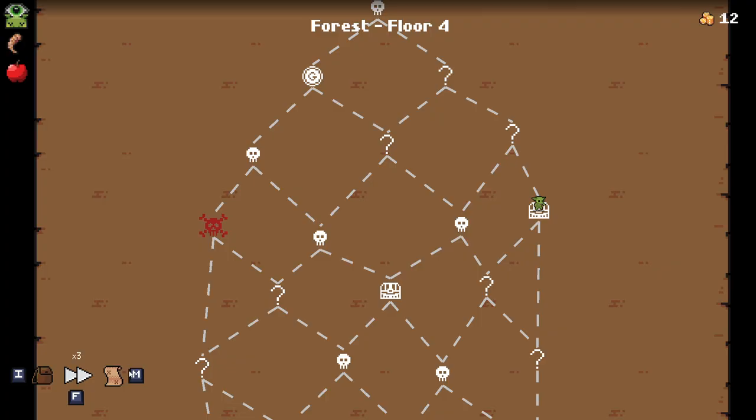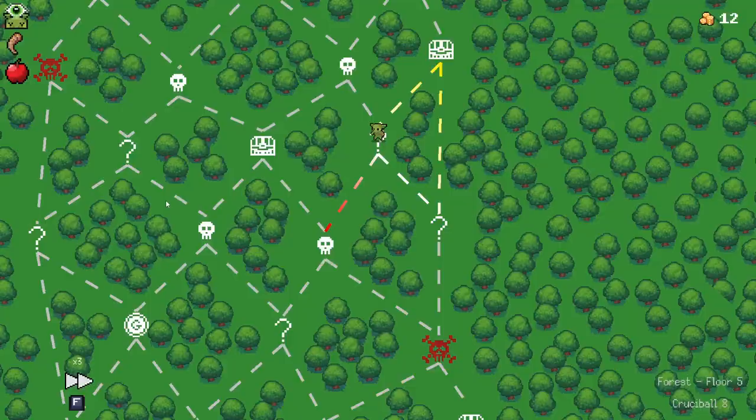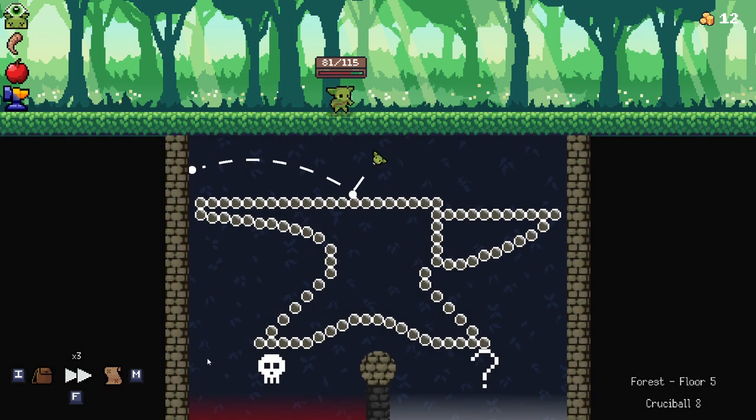I'm gonna go with the extra HP here. I'm gonna keep on with the question marks, to be honest, because I'm kind of liking those right now. Use the forge, use the satchel to scoop the forge — a special relic — or upgrade around. Let's go for the special relic: whenever an orb is added to your deck, upgrade it and lose four HP. That's kind of interesting, I like that.